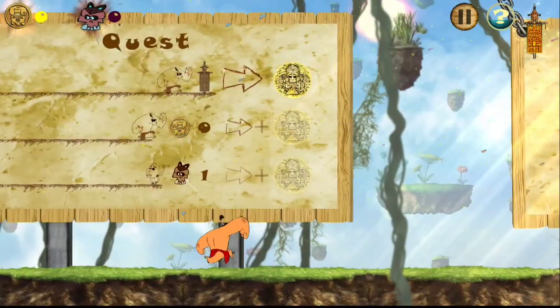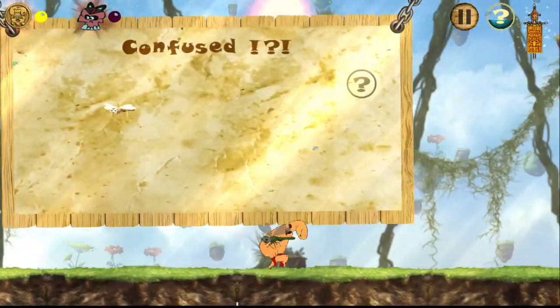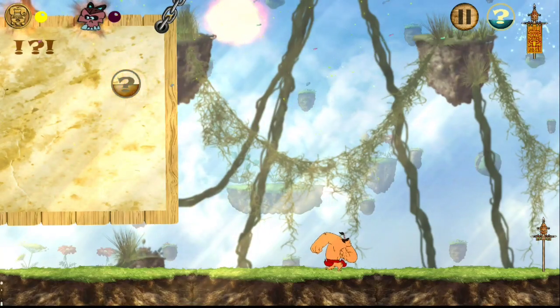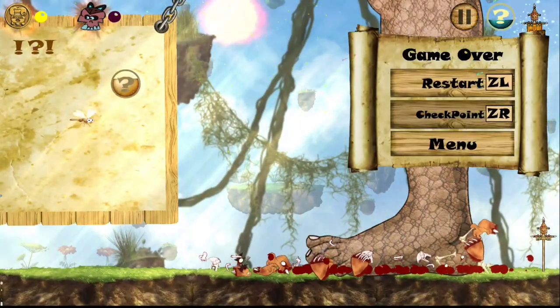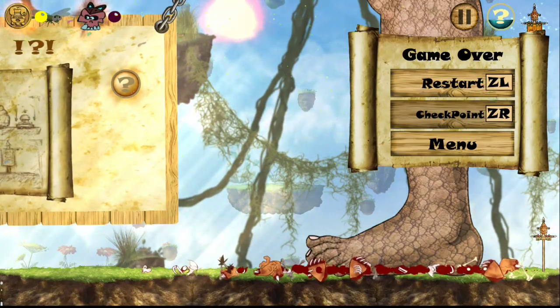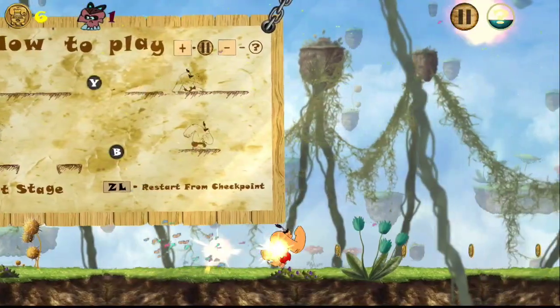I already know what to do, because this game does have gotchas if you don't know how to proceed. For instance, if you go this way, you get crushed by a giant foot. You can hit ZR to go back to your checkpoint, which starts at the beginning.